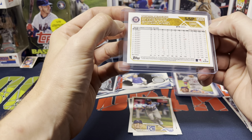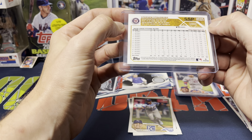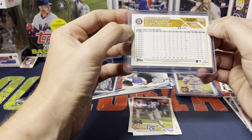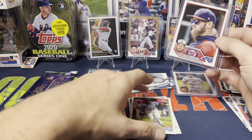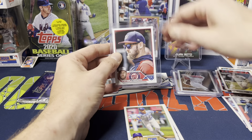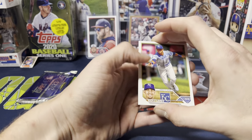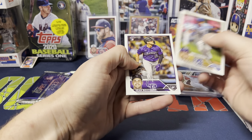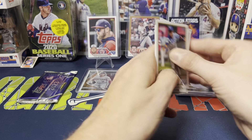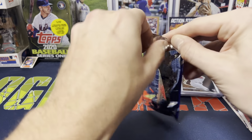Strasburg was such a dominant pitcher and unfortunately the last three seasons he's only pitched in about seven games. He announced his retirement a little earlier this year — maybe a month, month and a half ago. Nikki Lopez, Sean Bouchard, Max Power, Max Muncy card, and Jordan Lyles to finish off the box. All right, silver pack time — let's see what we get.